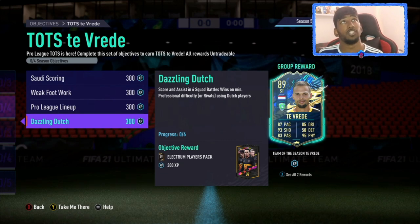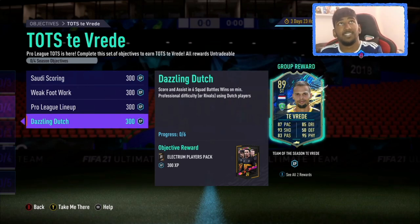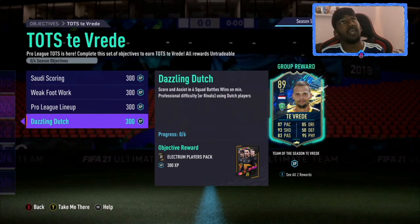The last objective is to score and assist in six Squad Battles wins on minimum Professional difficulty using Dutch players. Fast Dutch strikers will go up in price a bit. If you have players like Depay or any fast Netherlands attackers, just get a front three of Netherlands players. This striker also counts since he's from the Netherlands and plays in the Saudi Pro League, so he helps with both objectives.